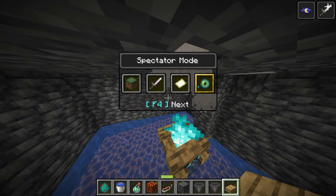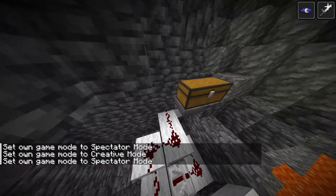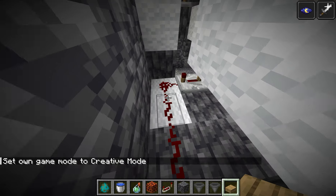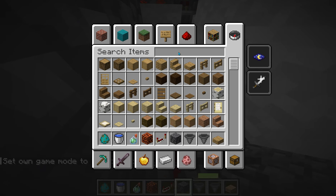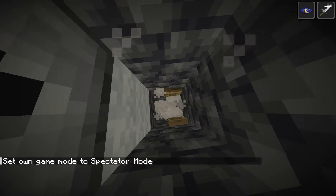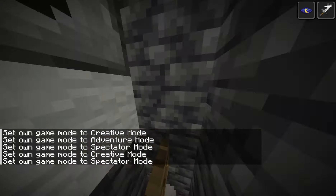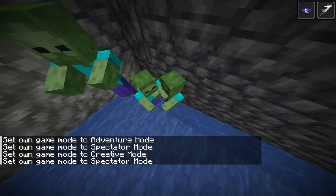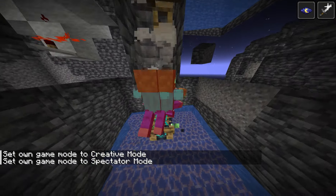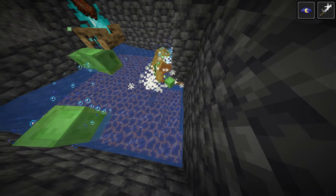That's how you make the beginner farm - let's test it out by breaking this torch and activating the lever. Oh, I forgot one major thing - this is why you always need to test your builds. Put a redstone torch right there, because that'll keep the gate closed. Now the zombies got the effect, and then they'll explode into slimes in a minute. There we go - that's how you make the farm.